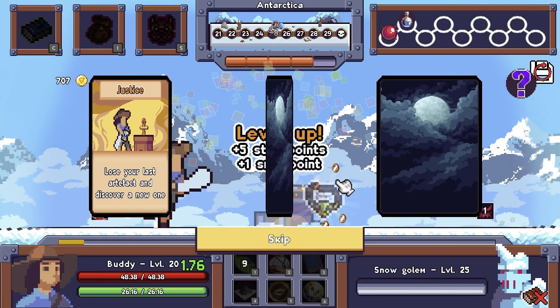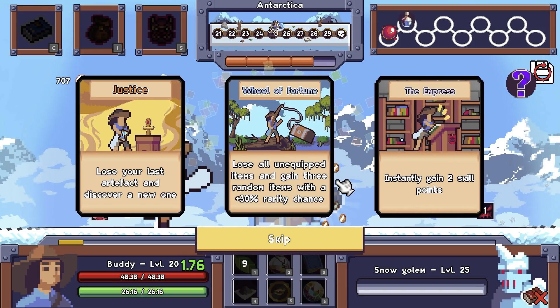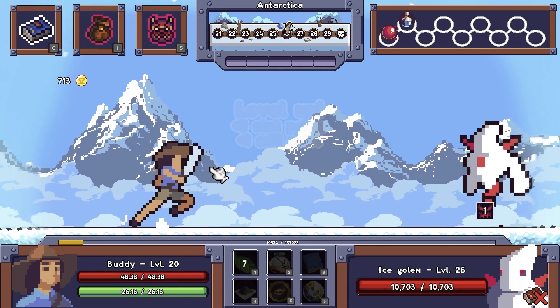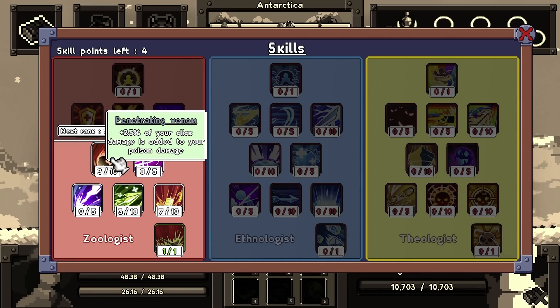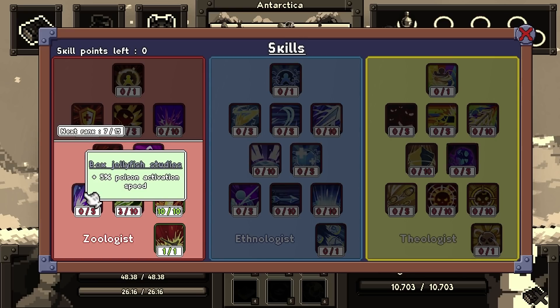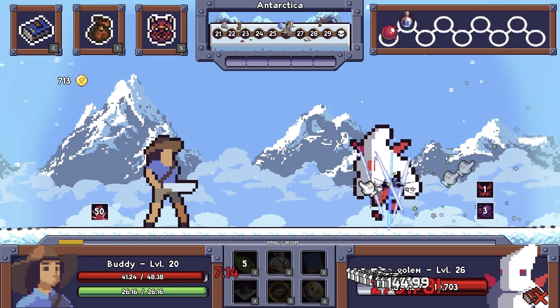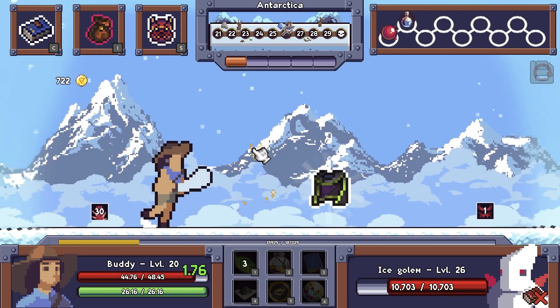Another perk - hell yeah! Lose your last artifact, discover a new one. Lose all unequipped items, gain three random items. Wheel of Fortune's kind of tempting, but I'm gonna go for Empress. Let's grab animal kinship and then just max the poison, because Amazonian toxins just doesn't really help me too much. Maybe I should actually go for the box jellyfish - maybe it'll actually tick once. A couple of those enemies might actually have a tick.